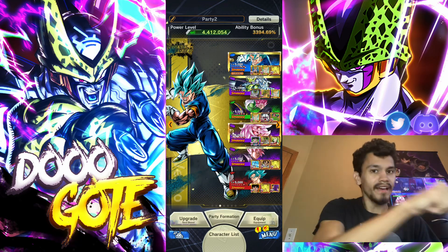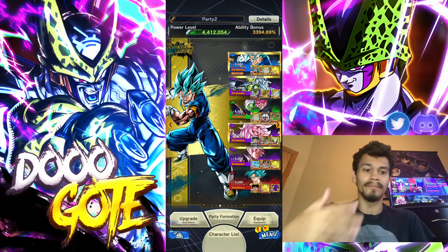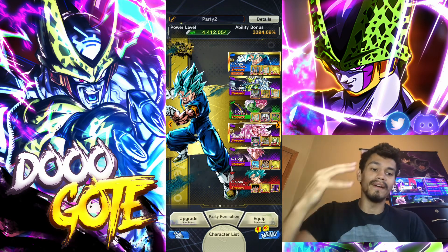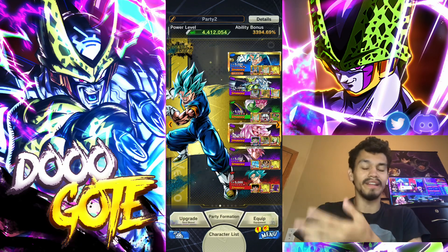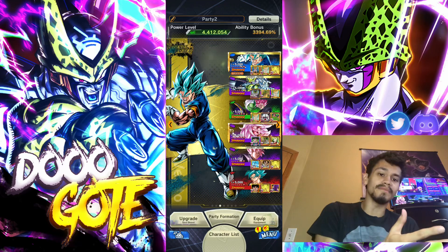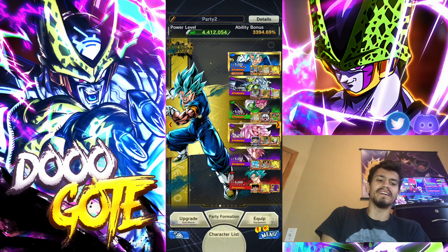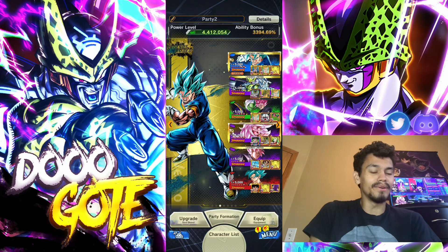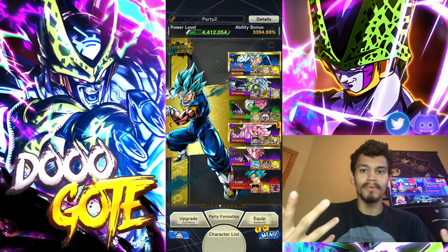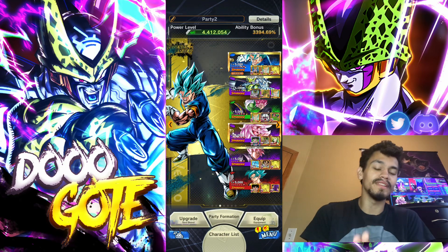Hybrids were already dying out when Cell came out - he put the nail in the coffin. Then Saiyans rose as a team with LF Vegeta coming out, and Cell didn't have much value. Then he got his plot equipment and became a top tier unit. He still is very top tier - I wouldn't say he's lacking, it's just you have Ultra Vegeto who is arguably number one, two, or three - top three minimum.